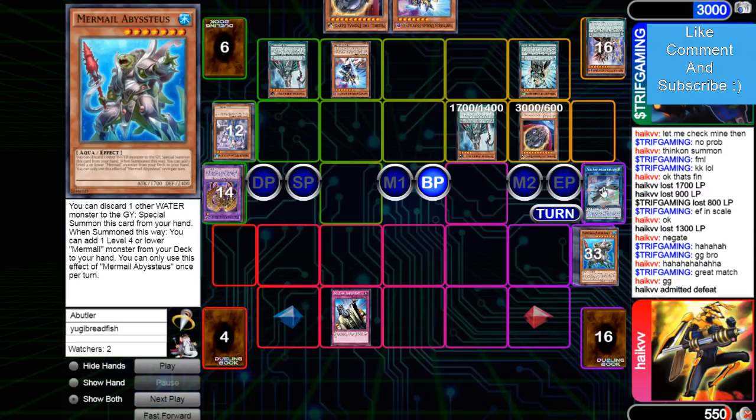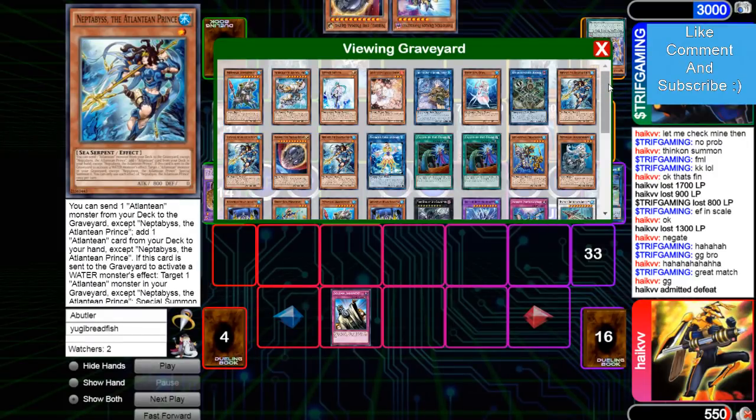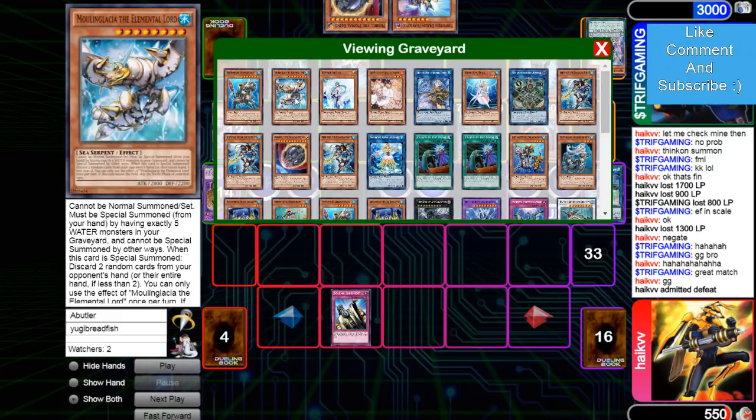We saw Mermail lose after going first and opening up full combo. Very, very, very weird that he didn't Moon Glacier — he added a second Minstrel instead of adding Moon Glacier. Moon Glacier is the best part about Mermail going first, like not even the VFD. The Moon Glacier is so impactful. The VFD is obviously very nice and it's why you can actually win, but the Moon Glacier discard too makes it so your opponent can't do very much — especially after you Minstrel them.